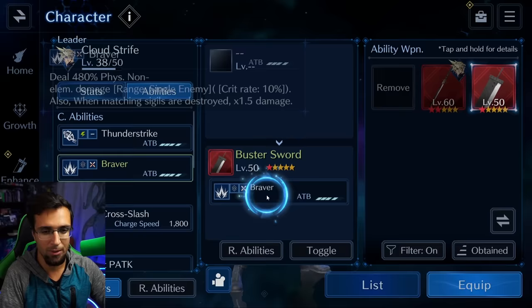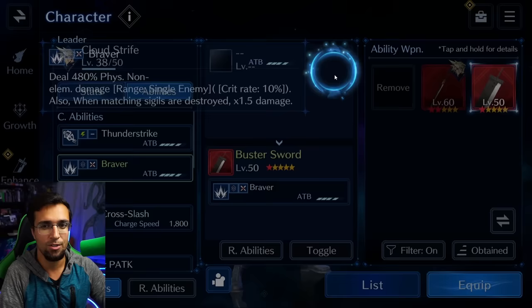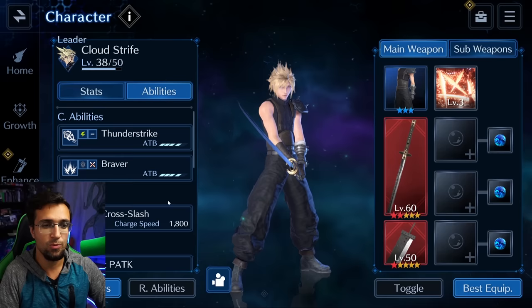You get 100% of the C ability because the ability is what it is — it deals 480% physical damage with a crit rate of 10%, and if you're destroying a sigil that matches the X, you do 1.5x damage. That's how the main weapon and the sub main weapon work together. You can see why it's important to pull for certain weapons to really emphasize what you want to build on Cloud to make them a lot stronger.